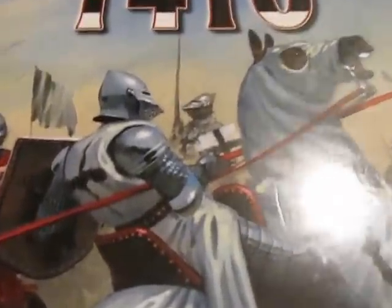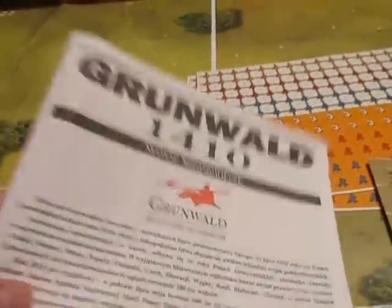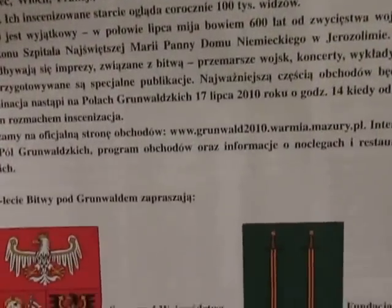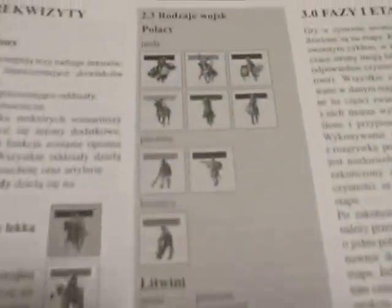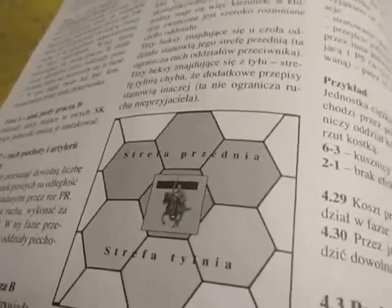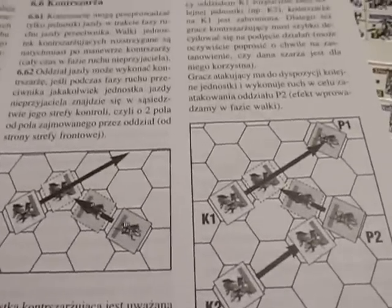So that's the box. And here we have the rulebook. Obviously it's completely in Polish, although you can get the English version. It's your typical rulebook — it's got a lot of nice diagrams dealing with charges and cavalry turning.